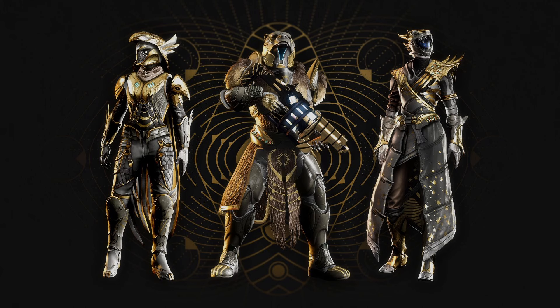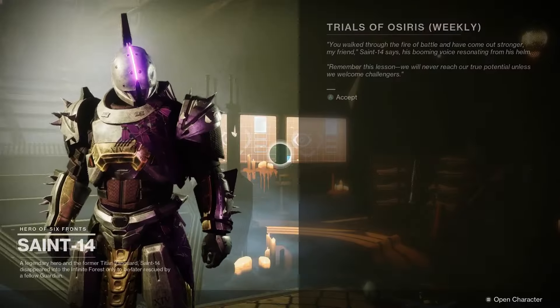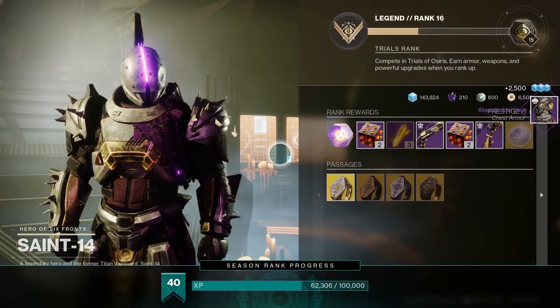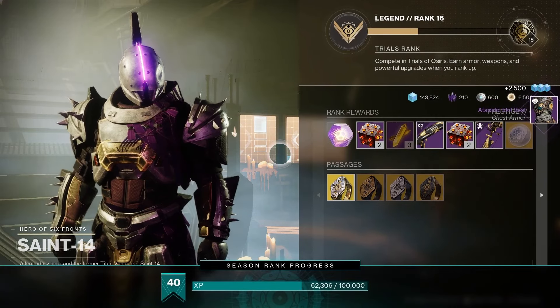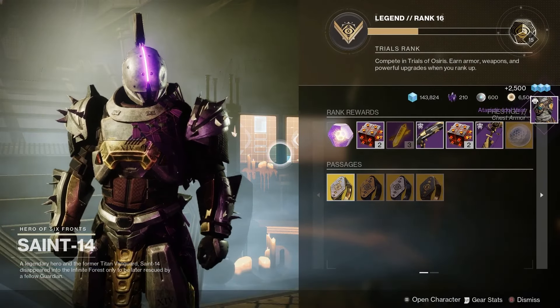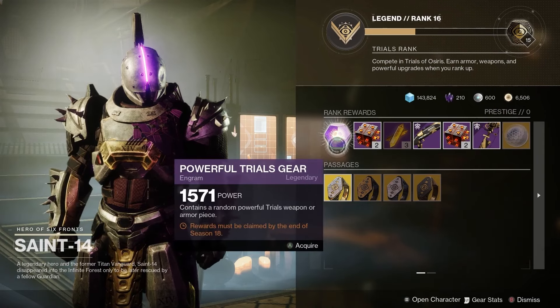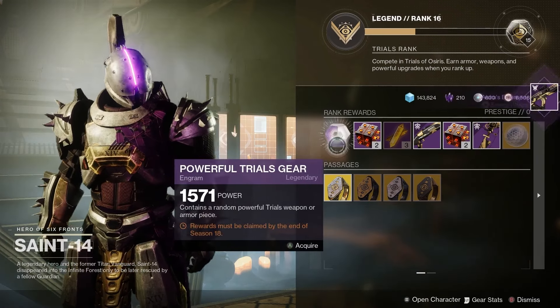Next up we've got the Trials of Osiris legacy loot. In addition to regular rewards we've got legacy focusing, which means you can get weapons and armor from past seasons, including legacy weapons, Pyroxen armor, and Exile armor. All you need to do is go and see Saint-14, inspect his menu, and you can find the Trials of Osiris legacy loot right there.